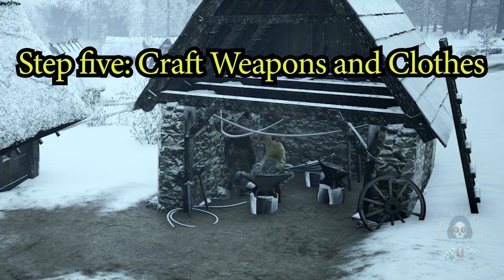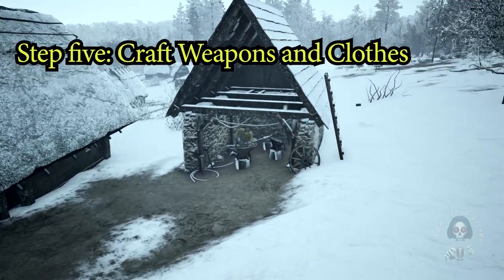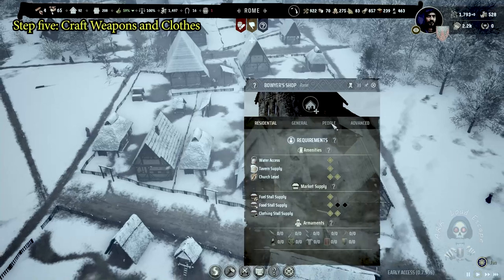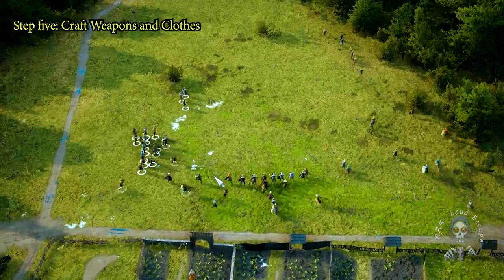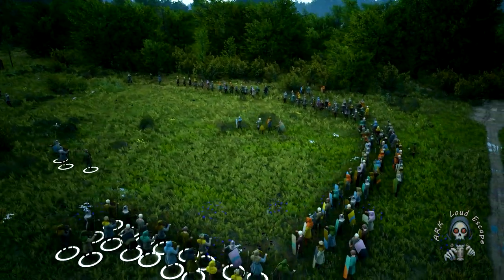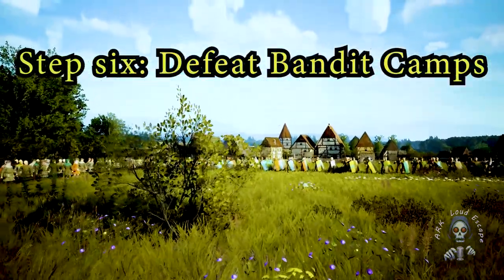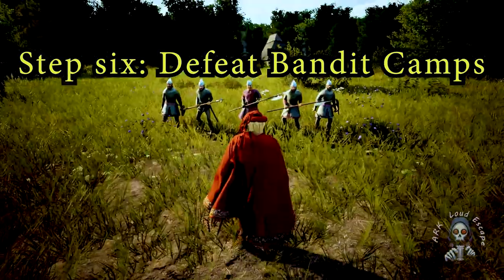Step 5: Craft weapons and clothes. In a world where survival is paramount, crafting items like war bows and shoes can lead to substantial profit. These goods are not only valuable for trading but also essential for equipping your militia. By investing in your crafting facilities and training skilled artisans, you can create a diverse range of products that appeal to both local and distant markets.